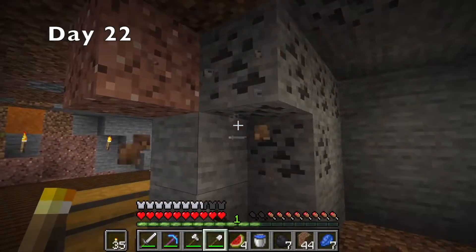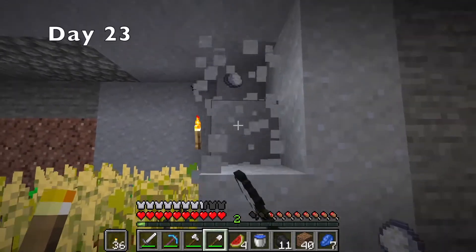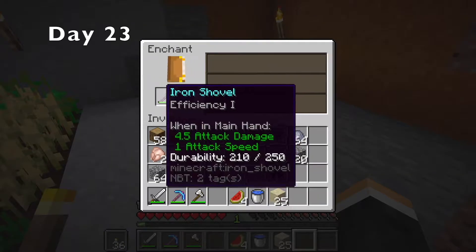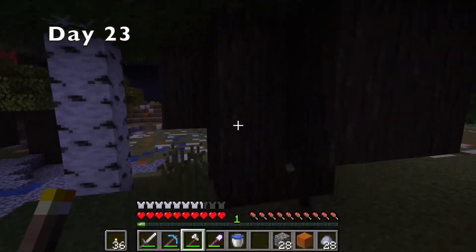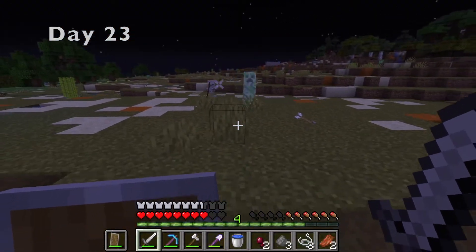Then I took down the wall between the enchanting room and the main room. After that, I decided to push the entire room out so it'd be nice and even. After some more renovations, I finally placed my enchanting table down and enchanted my shovel, then moved all my chests back. I wanted to make the floor dark oak planks but ran out of wood, so I had to go grab some more. The final product looks great. The rest of the night was just spent monster hunting.